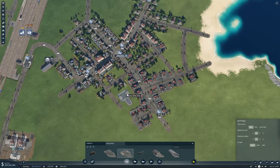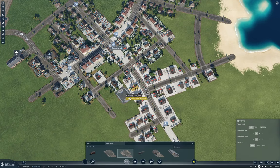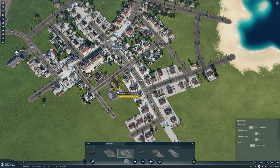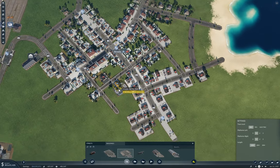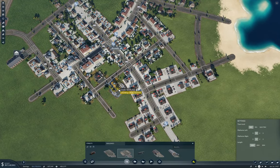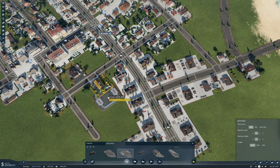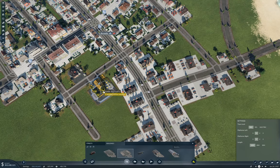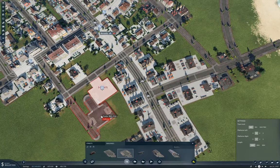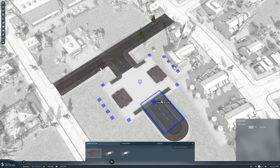If I connect it here, I get basically the whole commercial and industrial area. So that is what I'm going to do — connect it here, and then add another exit here.